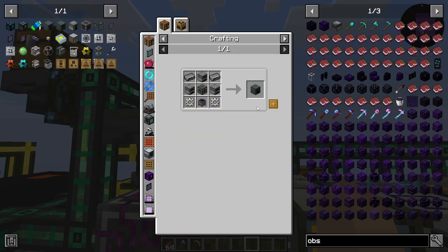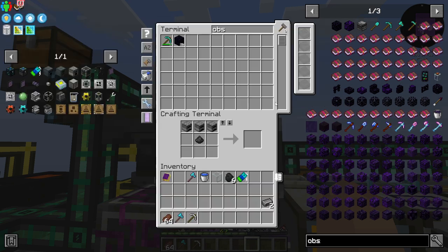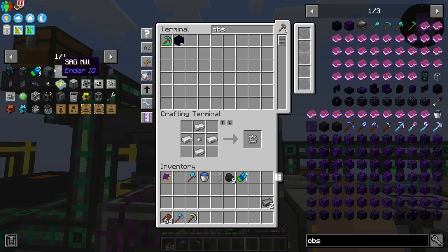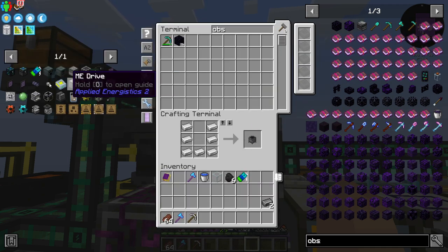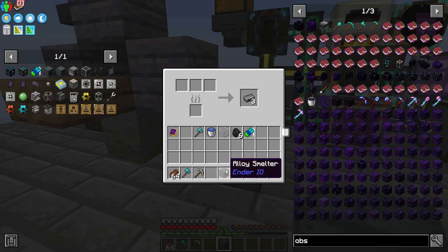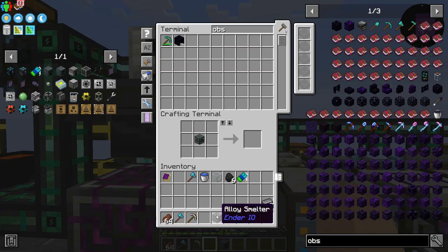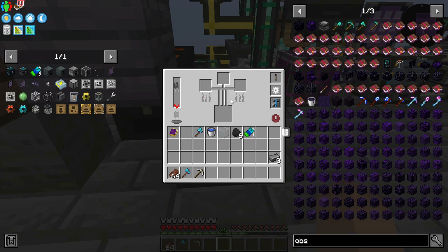Now we want an alloy smelter. We need a void casing, grain of infinity (which we get from sieving), iron bars, iron, and iron gears. We can make the two of those we're going to need, plus iron gears. Next is a cauldron — simple, basic, vanilla cauldron. We got a SAG mill, or alloy furnace. This is it for the primitive — honestly, you don't need more than that. The other one takes power.